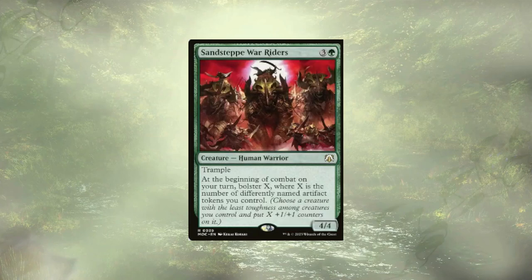Sand Steep War Riders is actually pretty good in the sense that it's going to let us bolster based on the number of differently named artifacts on our field, and with our commander all of our artifact creatures have Trample. If Sand Steep War Rider is actually the weakest creature on the field and we just have a bunch of artifacts with different names, they can get pretty beefy pretty quick. That being said, we're not really looking to win via combat with the changes I'm making, so Sand Steep War Riders is out.